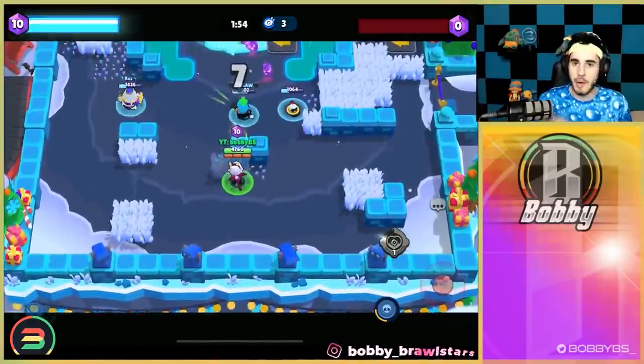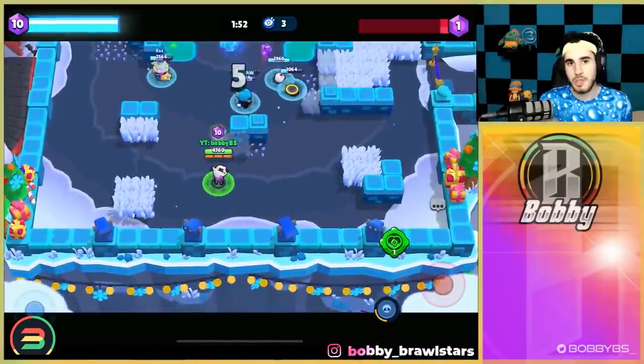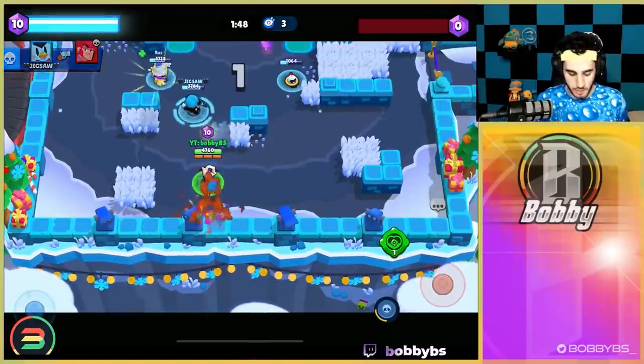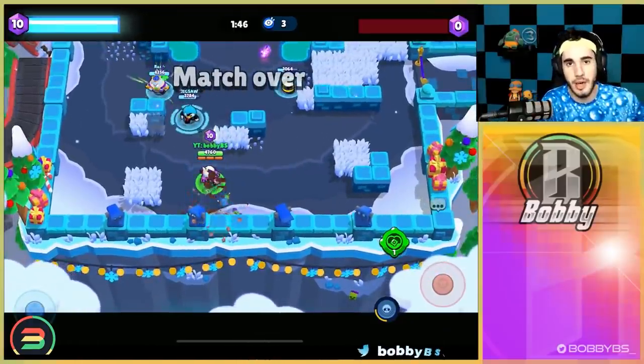If you were facing someone like a Byron mid, you simply switch over to the lane since you're not going to win that matchup mid. You probably counter or go even with most lane brawlers because there aren't really brawlers that counter you. So you just switch over. That's going to be Gem Grab — let's move into Brawl Ball and show you guys what to do there.